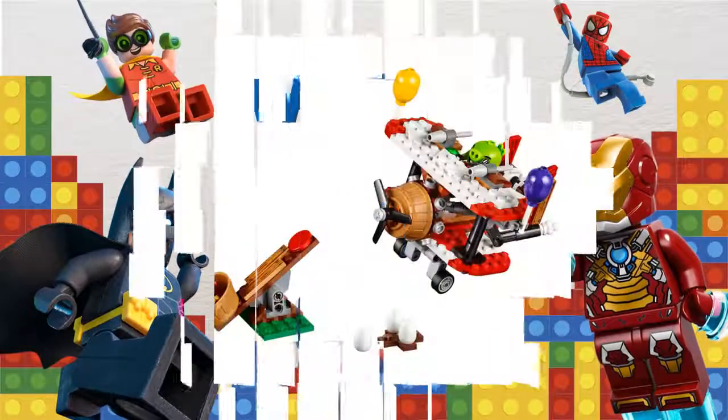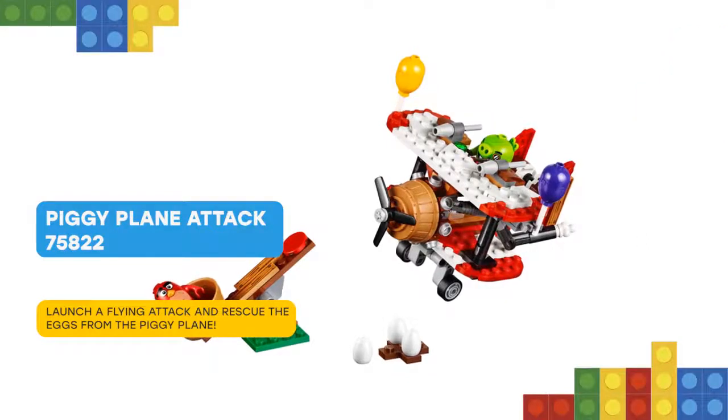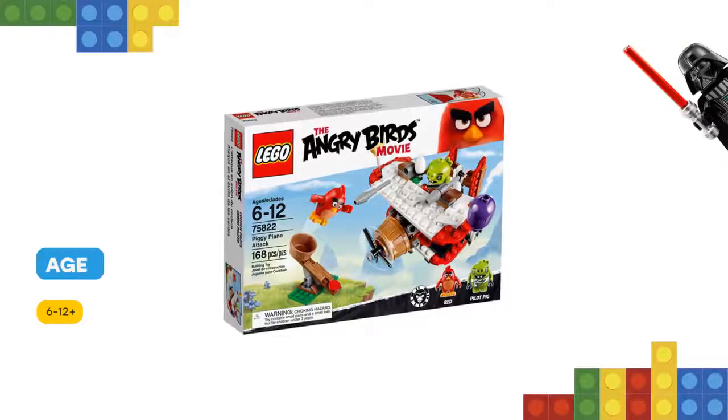Hello there. Pilot Pig has taken off from Bird Island with 4 eggs in his plane and is making his escape. Shoot Red into the sky using the catapult and onto the Piggy plane. Battle with the Piggy and take control of the plane, and land it safely without damaging the eggs.